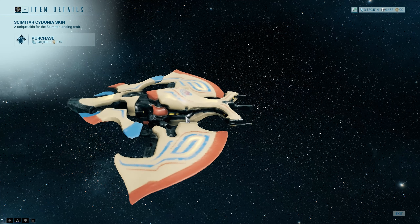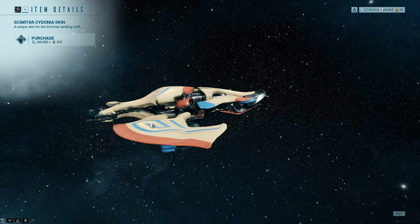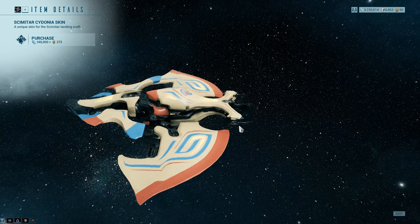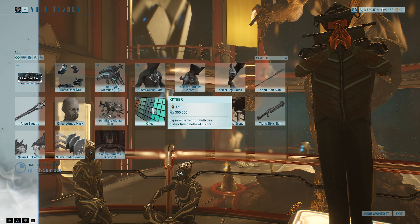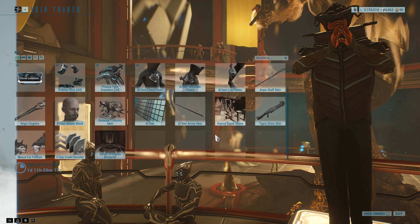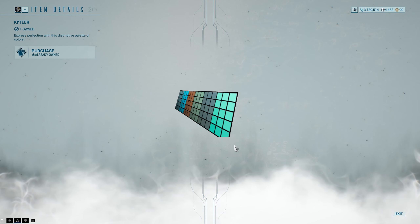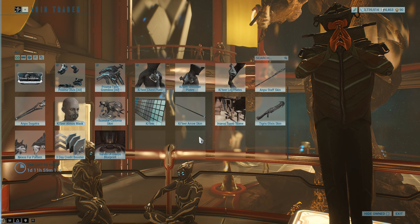Scimitar Landcraft skin — this has been on a couple of weeks ago I think, but it's a very Inaros-y kind of colour. The Katia palette is a pretty good palette in all honesty. It's got Baro Ki'Teer colours essentially — some teals and browns and stuff.